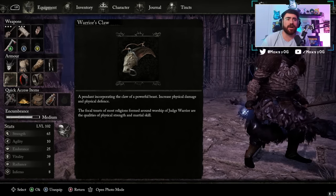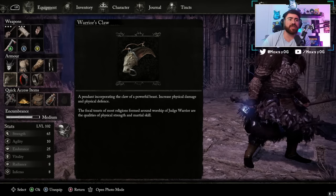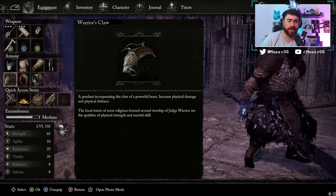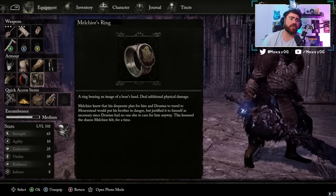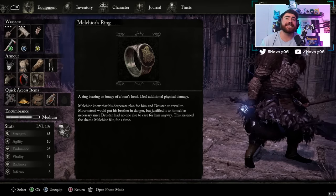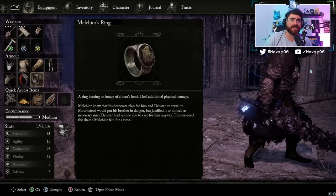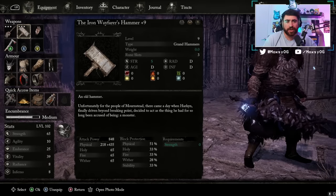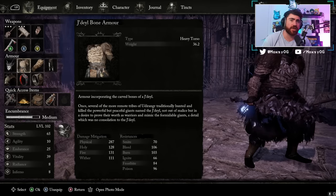I'm using the Warrior's Claw, which you can get fairly early. It increases all physical damage you deal and also increases your physical defenses — pretty perfect for this playstyle. The other ring is Melchior's Ring, which also grants additional physical damage. Physical damage is the largest portion of our output, even though we also do fire, holy, and wither damage.